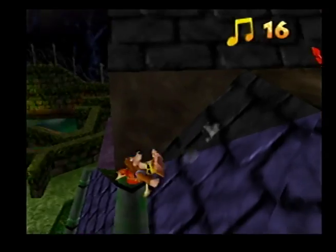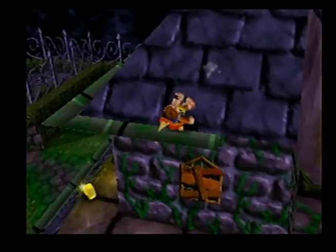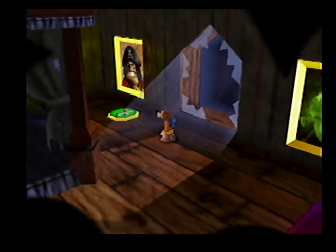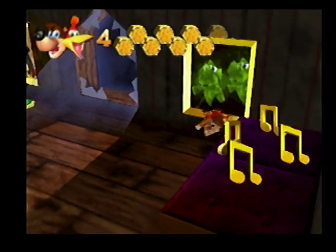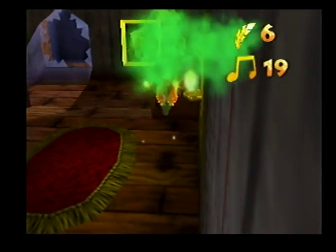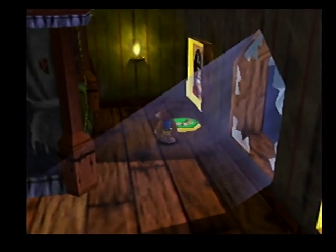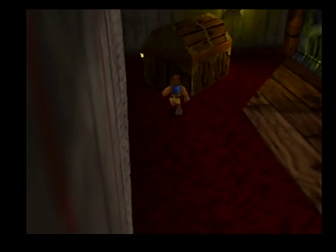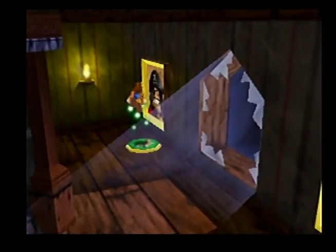I almost fell off — get the other notes, then I'll start going in windows. I fell, whatever. Use the shock jump disc to get back up. Now I'll start going in the windows because there are two windows up here on each side. Land and jump in — look at that picture. There's actually a monster hidden in it, and there is some secret to it, though it's not really a secret anymore. There's a Mumbo token behind it and notes up here.